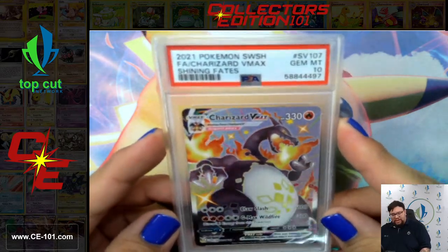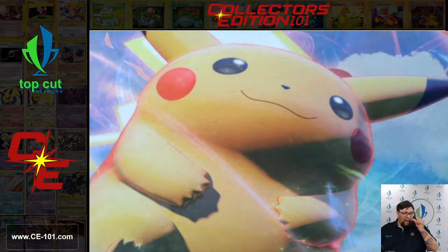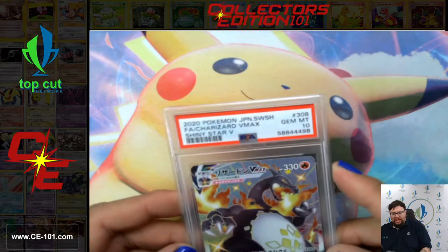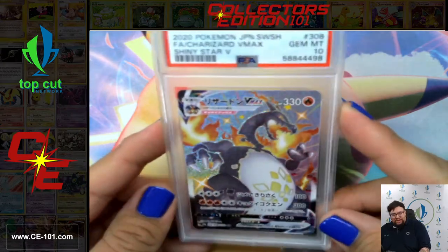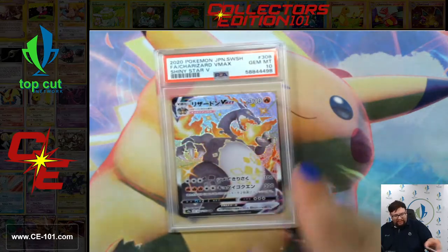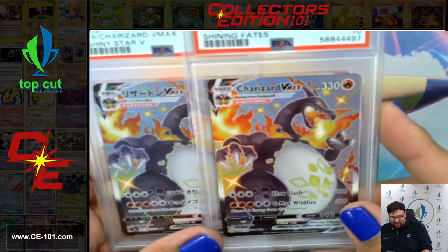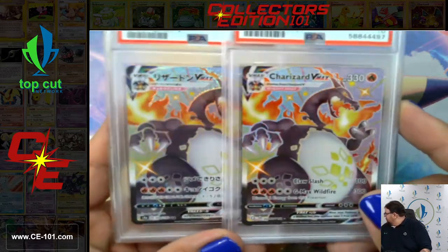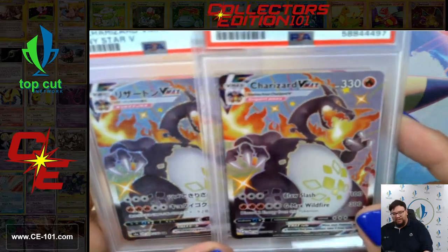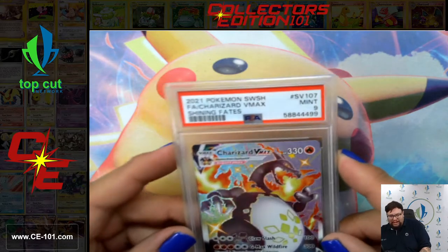Gem Mint 10 — Shining Fates. This is the one that everyone's chasing. I've opened a ton of this product and I still have yet to open this card — a little jealous of that one. Coming right up after, another one, but this is the Japanese variant. Super awesome. I think the Japanese one looks so much better. They just didn't really emphasize the swirls in the background like they did on the Japanese. Two 10s in a row. One more — nine on this one.